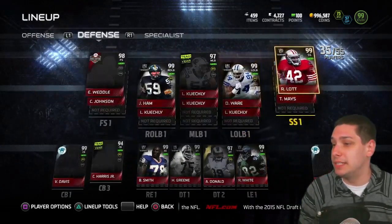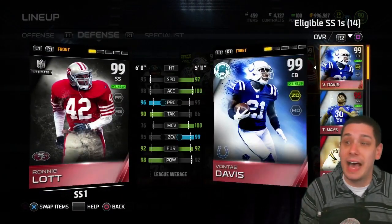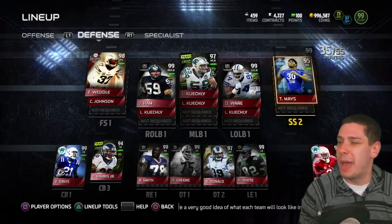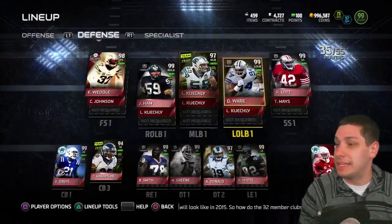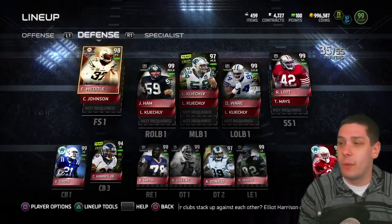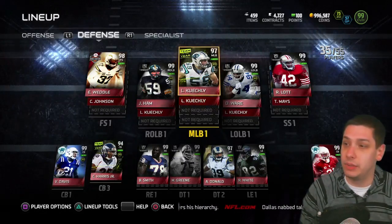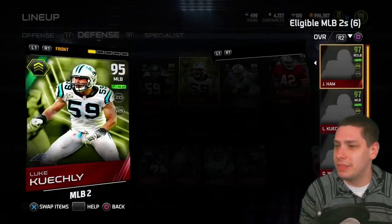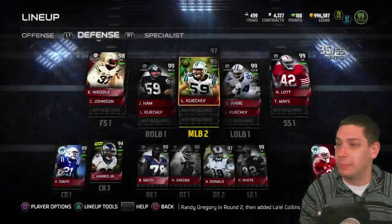On defense, we did make another upgrade — the biggest upgrade we've made in some time — and that is Ultimate Legend Ronnie Lott at strong safety. I still have Taylor Mays as backup strong safety. I might end up selling or trading him, but I definitely still like Taylor Mays. It's just that Ronnie Lott's attributes are so damn good. We're running a 3-4 defense right now, so I need to possibly change out my backup middle linebacker. I've been utilizing Team of the Year Luke Kuechly, and then — I forget what this thing's even called — but whatever it is, that's my backup middle linebacker.